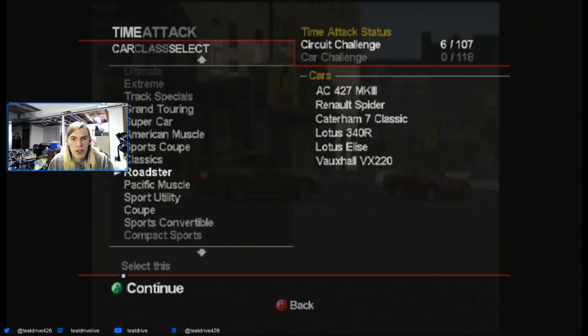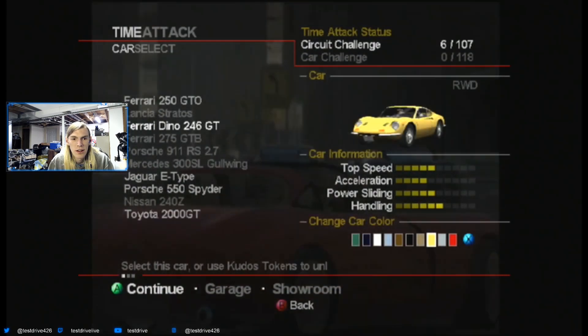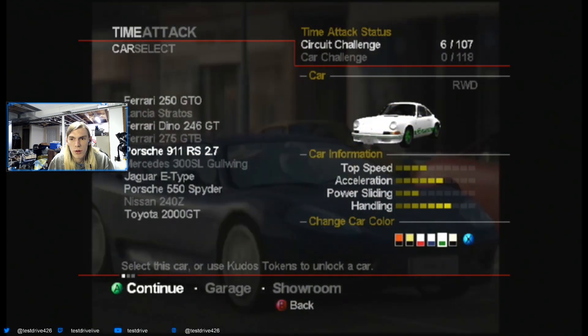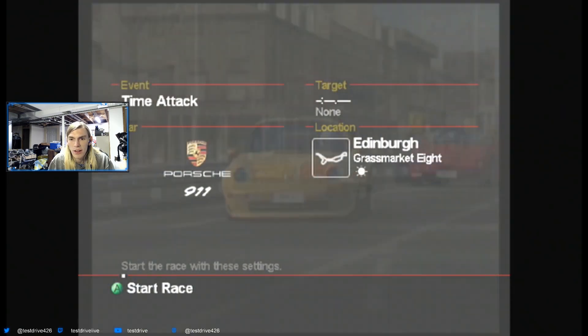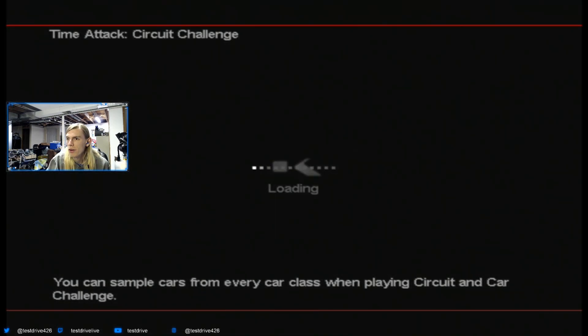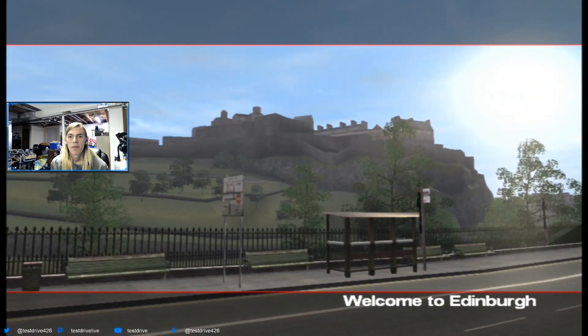I've used all these cars — shit. 9-11 2.7 RS, you have been chosen. Ooh, green — give me green. I mean, it's not like the whole car's green, but at least the wheels are green. Let's go.